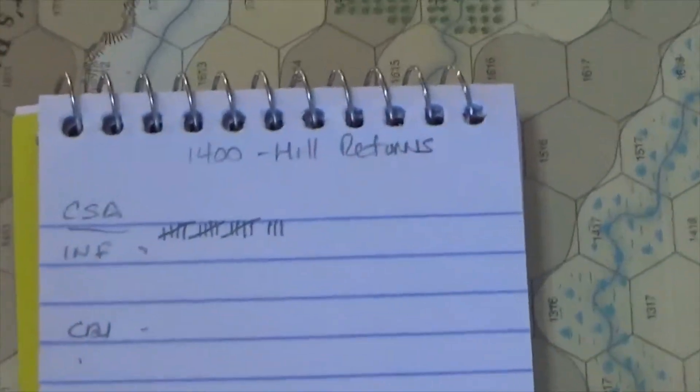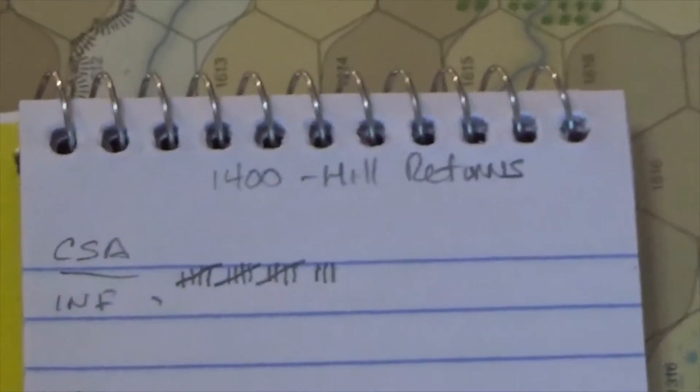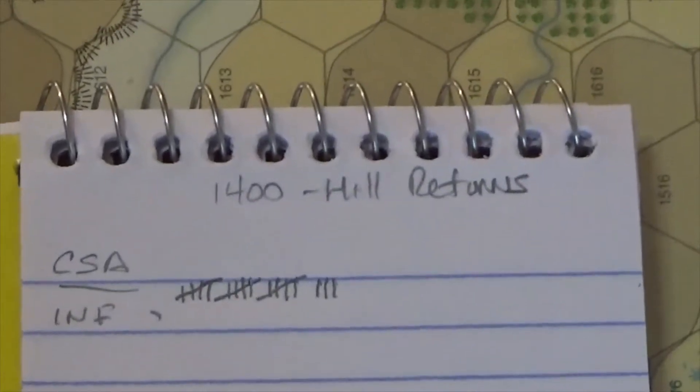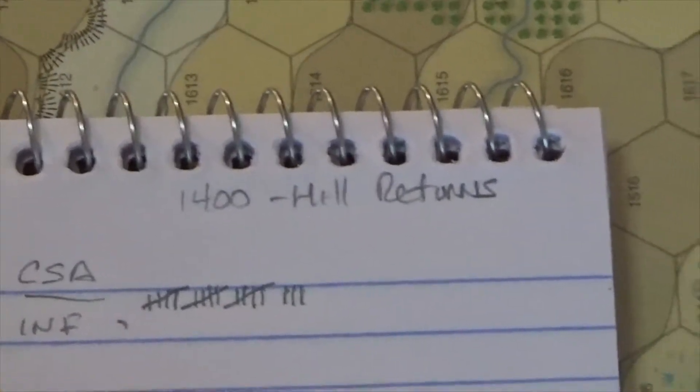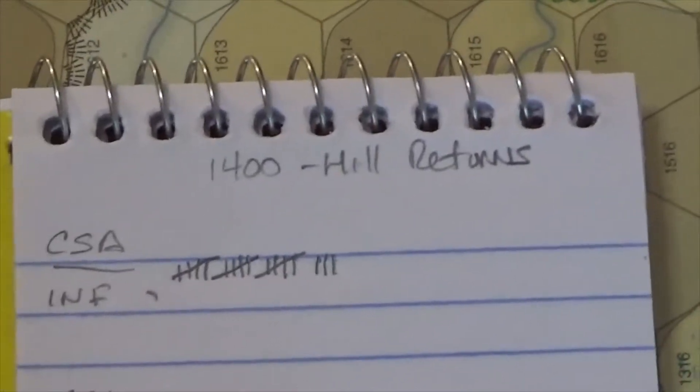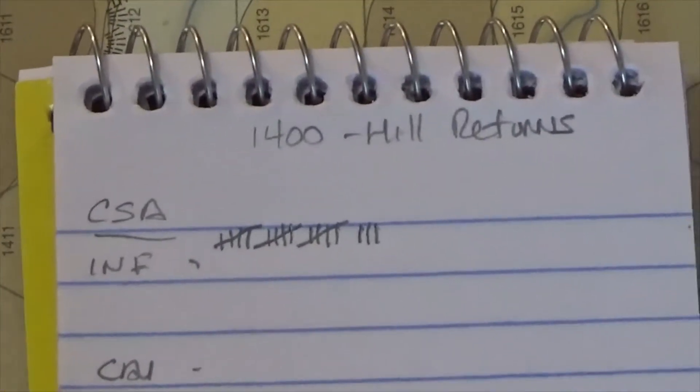Let's take a quick look at casualties here — not that it has an effect yet. With one of the event chips, I drew the random events where Hill gets sick for three turns. So Anderson — R. Anderson has his division, or his corps, until 1400 when Hill comes back to good health.